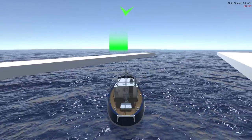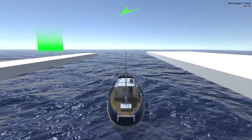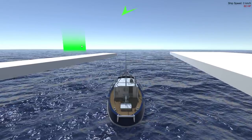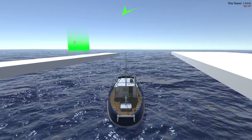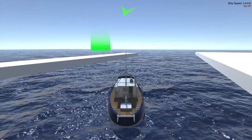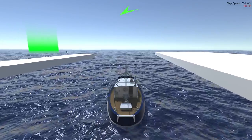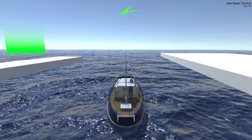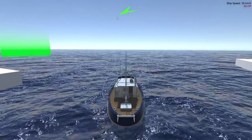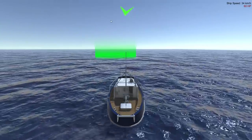This ship controller I'm using is just a template I put together quickly to have something to test with — I still have to work on it a bit more. With this trigger, the marker is currently positioned a bit far away and it scales up according to the distance from the ship. As I approach it, the arrow at the top is still pointing toward the current objective.